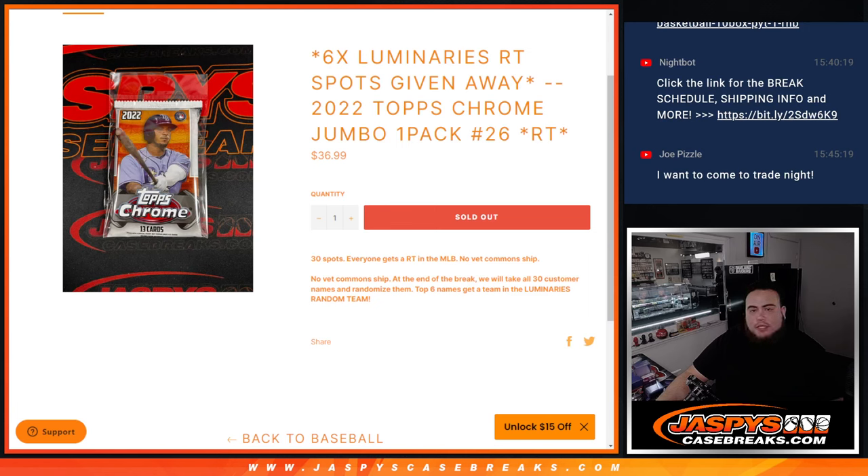What's up everybody, Jason here for JaxBee's CaseBase.com. We're giving away six Luminaries random team spots with this 2022 top-scrown jumbo pack break number 26. First we'll do the break, we'll randomize the customer names and teams, distribute the hits out of the jumbo pack, then at the end we will take all 30 names, randomize them, and the top six get into Luminaries random teams.